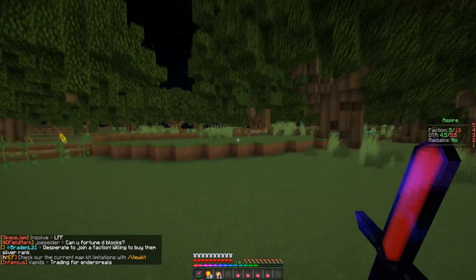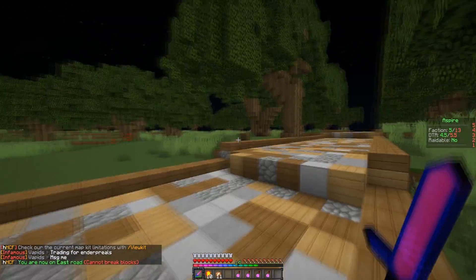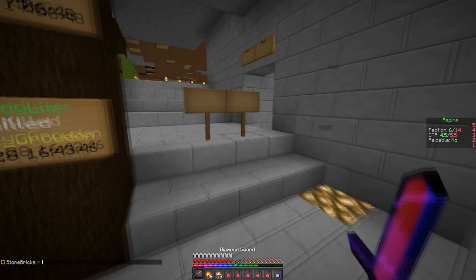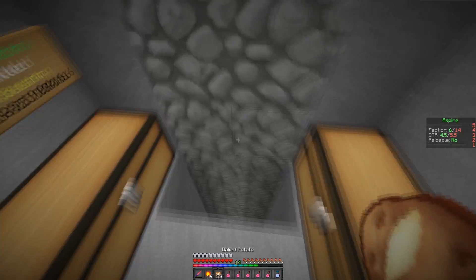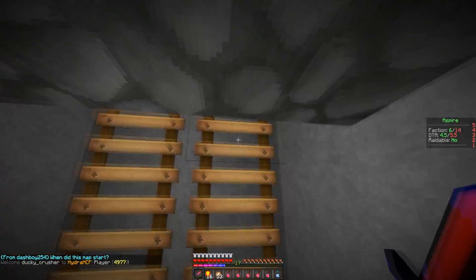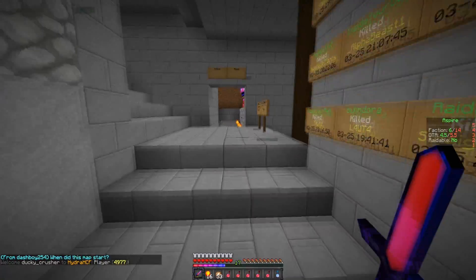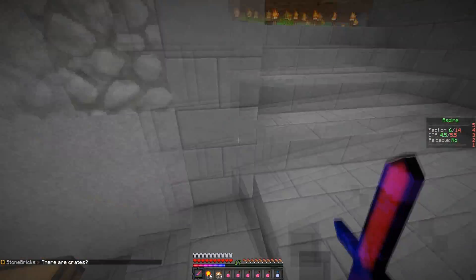Alright, are you guys all good? Yeah. Alright, well I'm heading to base because I'm out of speed. So they just added in that if you wear iron you get Haste — kinda like HC Factions. That's a pretty cool thing, so I'm gonna be grinding out some picks and get us some Efficiency V's. That way we can all go mining and get diamonds while it's easy.